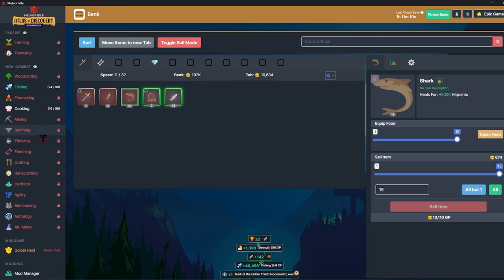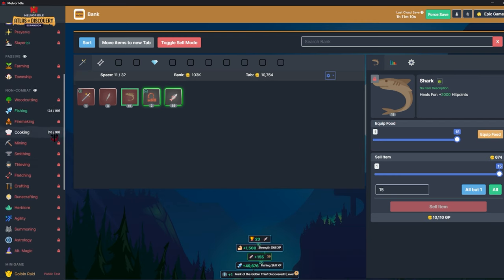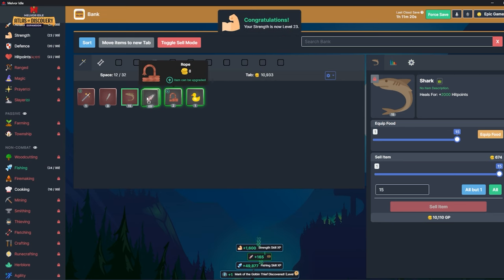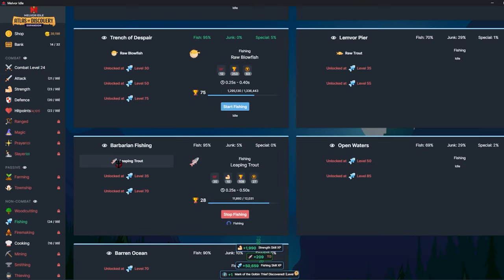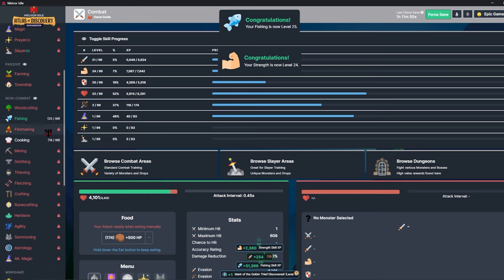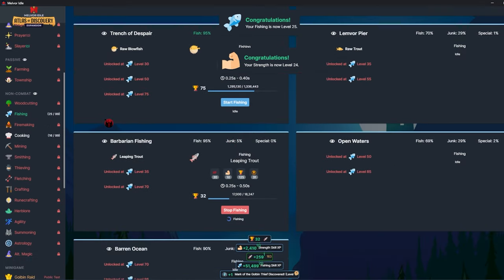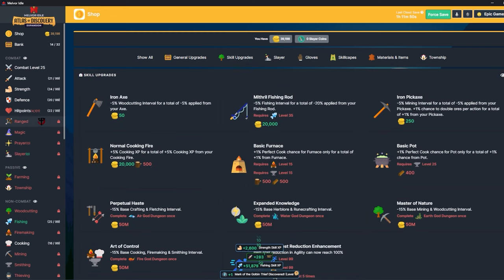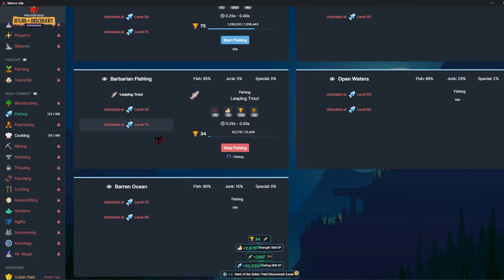I want thieving at some point — it's a great way of getting money, items, and food. But I'm definitely not going to be able to do that until I have at least auto eat one. My strength will level up overnight. The ring and gloves kind of allow me to cheese the way adventure mode works, so I can still idle it. I'll probably just stick on leaping trout overnight — it doesn't let me get the amulet of fishing but it's leveling two things at once.